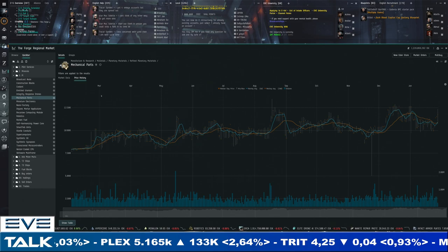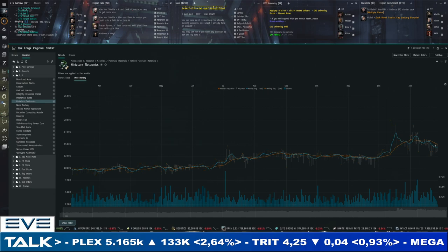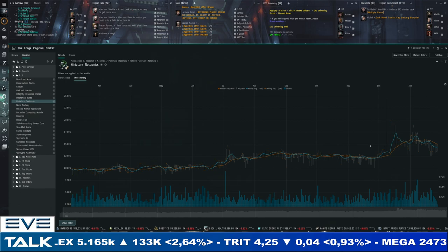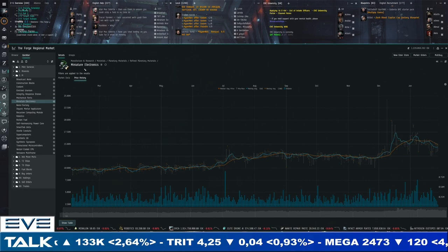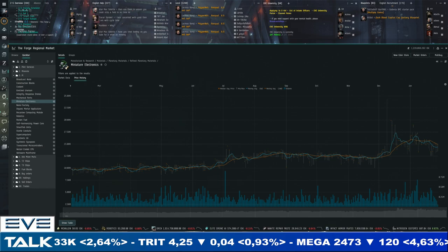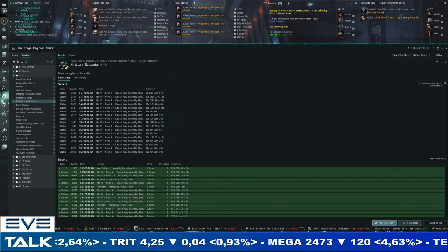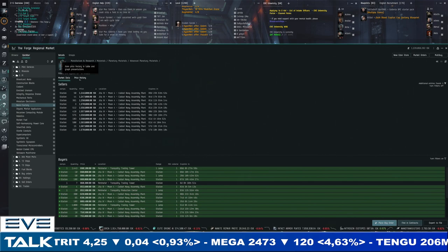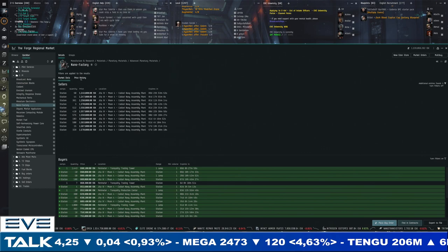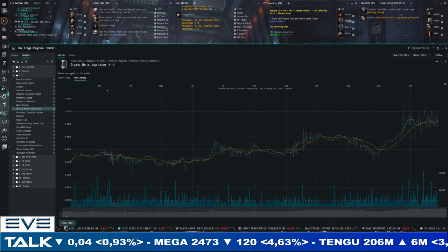Miniature electronics are losing a bit of ground but how sustainable is a 15,000 ISK-plus price? It's 14,500 for sellers, 13,500 for buyers — still a very strong price. Nano factories are easily above 1 million at 1.25 million — not enough supply, though buyers are still holding below 1 million. I think they'll give up eventually. Organic mortar applicators are also above 1 million at 1.1 million — buyers still trying to keep things in check below 1 million.